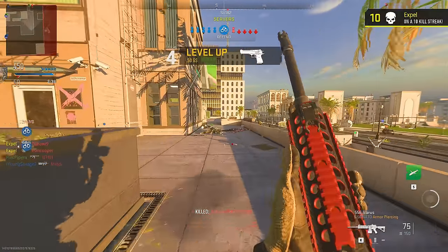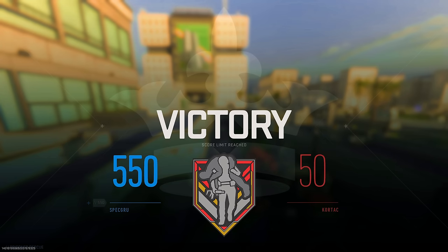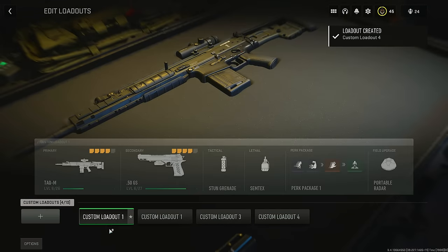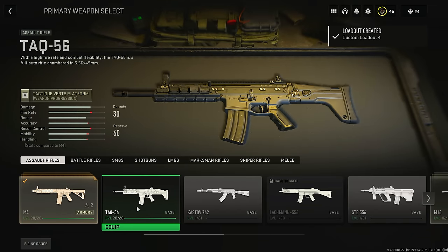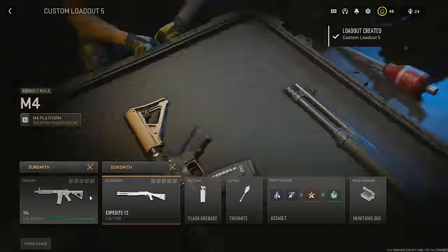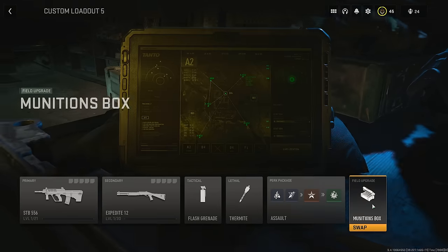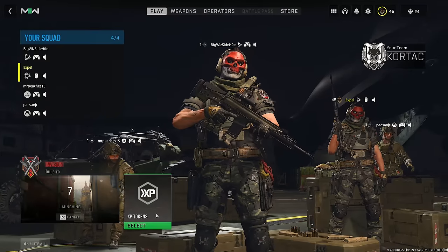Before we dive into our first method, there are a couple of steps that ensure you'll get the maximum number of experience points available. First, when you're sitting in the pregame lobby, be sure to have whatever weapon you want to level already put in a class. I can't express the number of times I've forgotten to update the weapon I'm leveling. Furthermore, set a second class up for the next weapon you're wanting to use, because if you finish the first weapon in an ongoing match, you can switch to the next before the match is over.